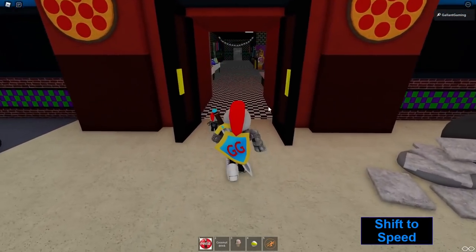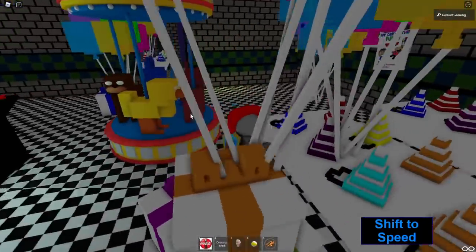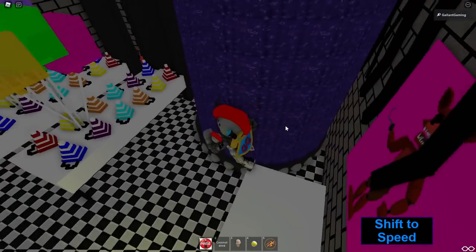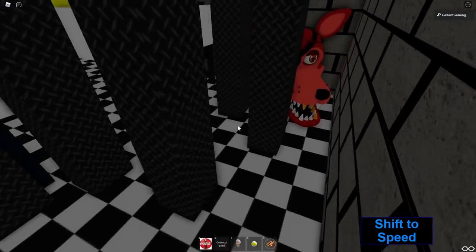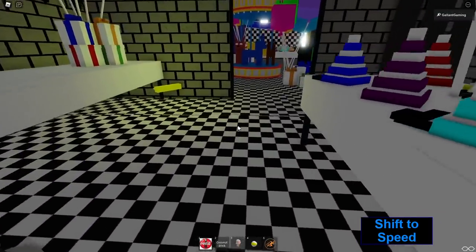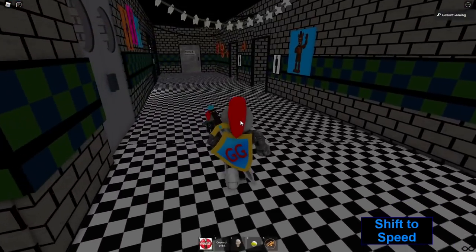The first one we're going to get is in this room to our left. We're going to go behind this machine — the carousel — and go into this room. Behind these pipes here you will find Rockstar Foxy. His head is huge, like half of our body, but anyway, there's Rockstar Foxy.